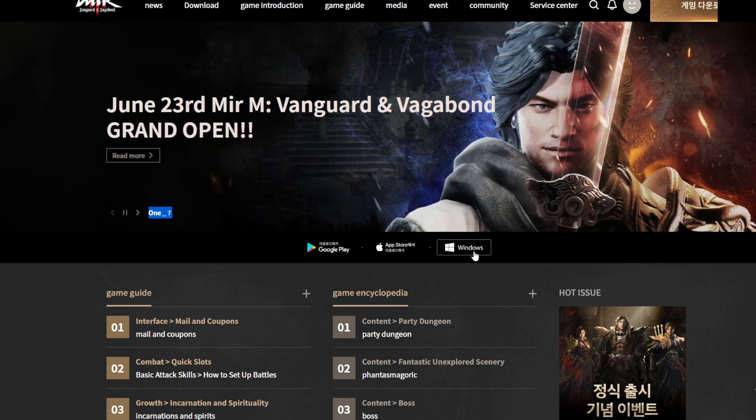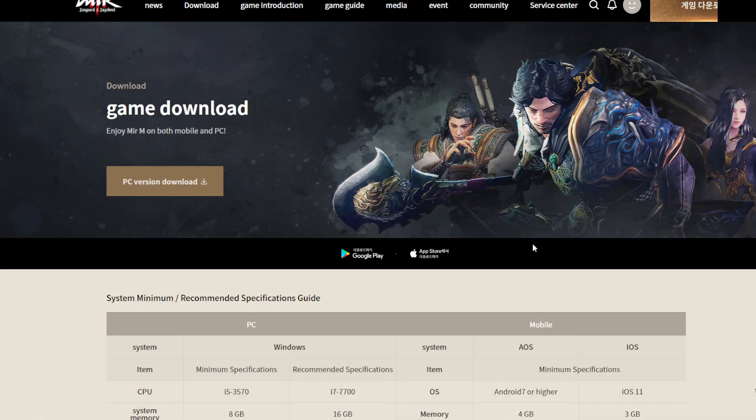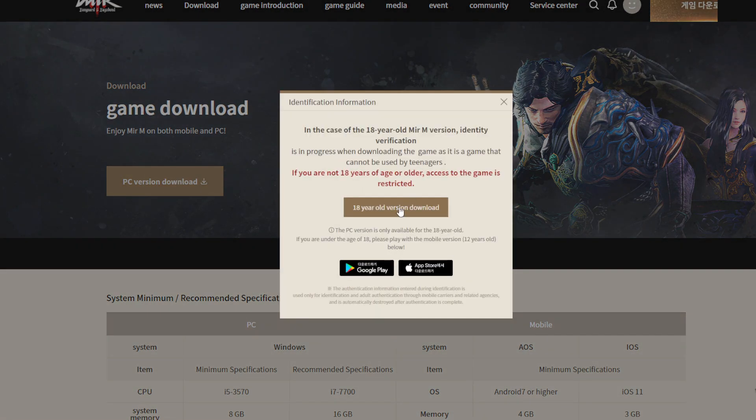First, for a player who wants to download the PC version, you need to verify your account with a Korea phone number. They will send an SMS to your mobile phone number. You need to verify your account. For players who stay outside the Korea region, you can try downloading from DubDub or another app, or you can unlock it from the Korea App Store or Korea Google Play Store.